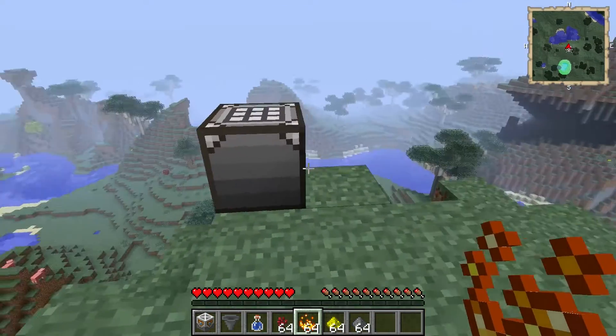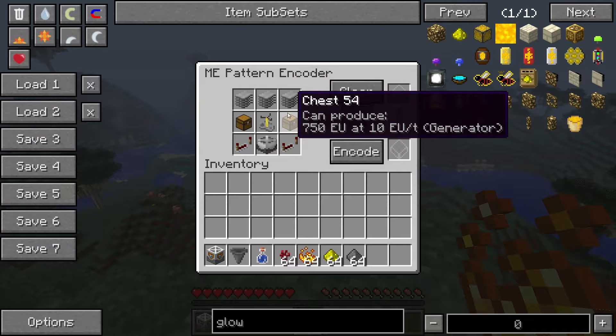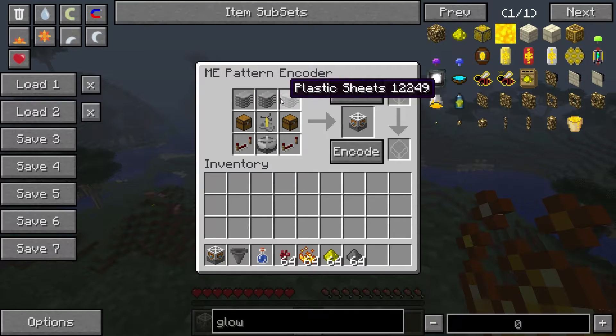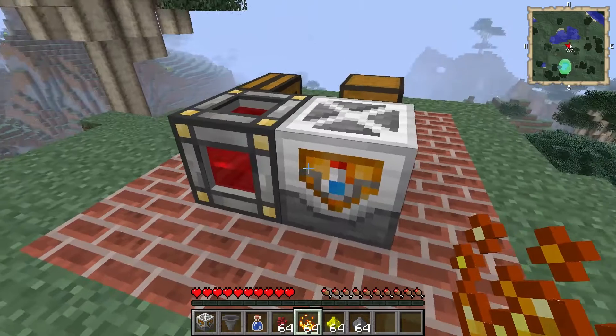The default standard crafting recipe, which I have set up here in this pattern encoder, has the same redstone repeaters at the bottom but the rest is completely different. You have the factory machine block from Mine Factory Reloaded, also crafted using plastic sheets, chests on the sides, a brewing stand in the middle, and some plastic sheets on top.